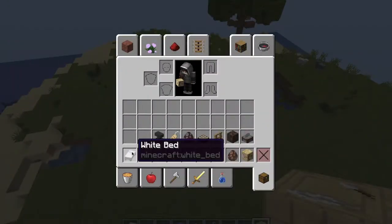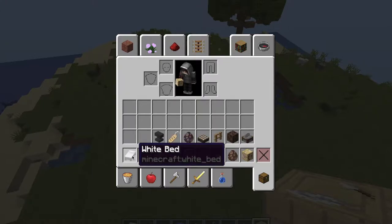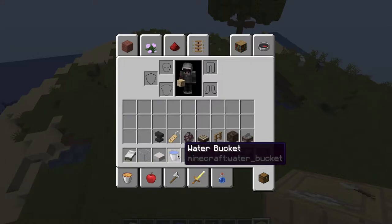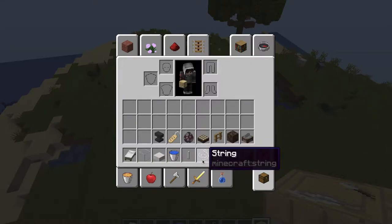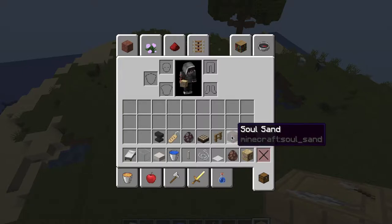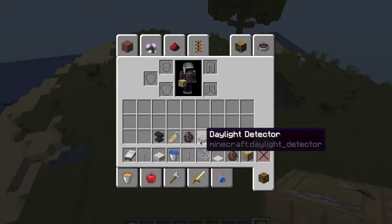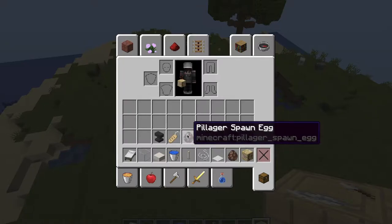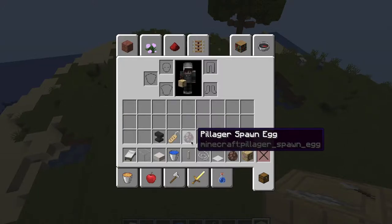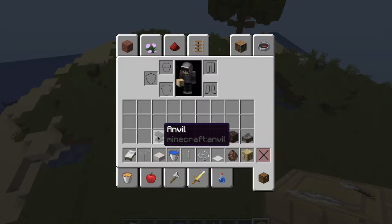Here are the materials you're going to need: 12 beds — they don't have to be any specific color — some glass, a building block of your choice (mine is smooth quartz slabs), some water buckets, end rods, string, carpets, and villagers. If you're in survival you'll need to find a way to transport them; creative, not that big of a problem. You'll also need fletching tables, stone cutters, one soul sand, a couple of oak fences, a couple of daylight sensors, a pillager (in survival you'll need to find one — patrols sometimes come through), and a name tag and an anvil.